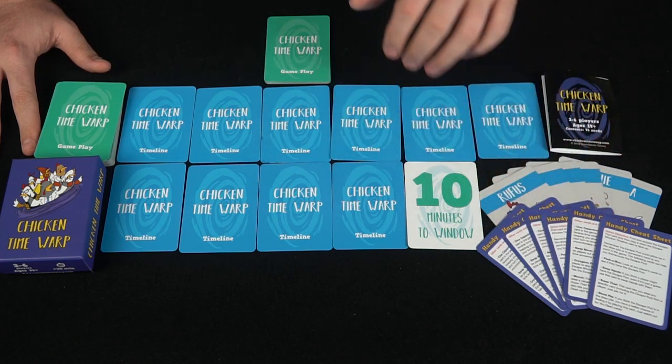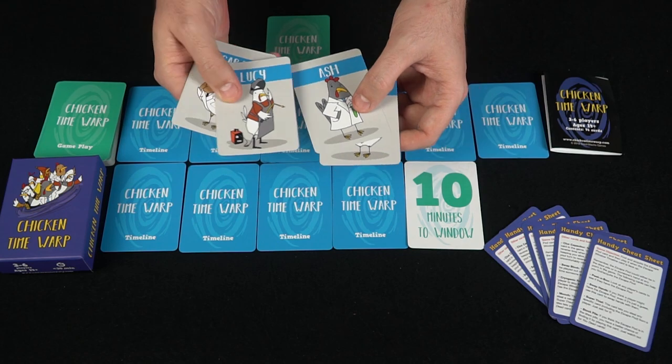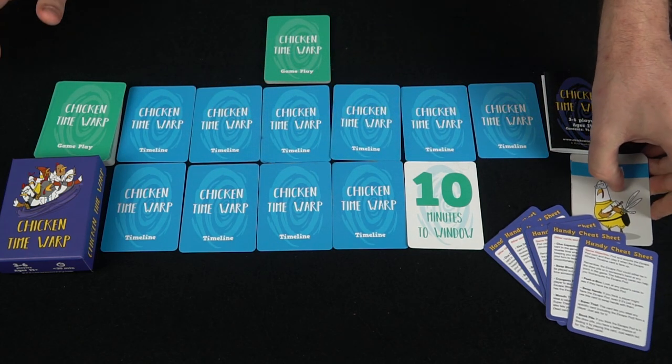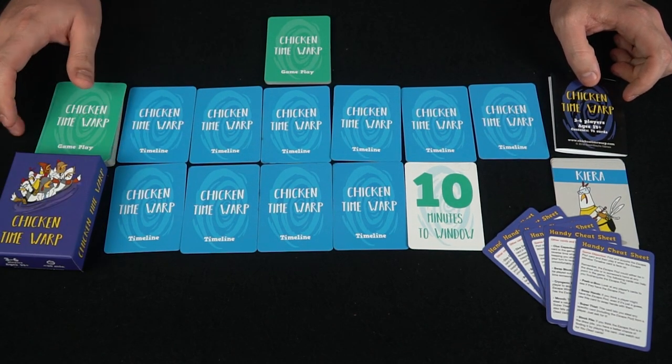You're also going to have these handy cheat sheets and different characters — whether you want to be Rufus, Ash, Lucy, Sarah, Donnie, or even Kira. These are all the different chickens you can use, and they're all basically the same with different artwork.